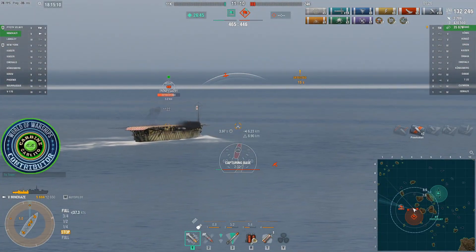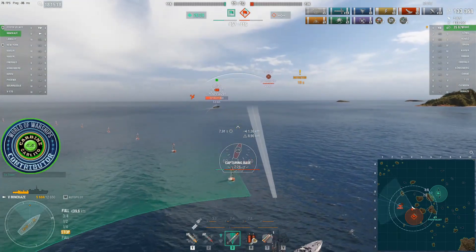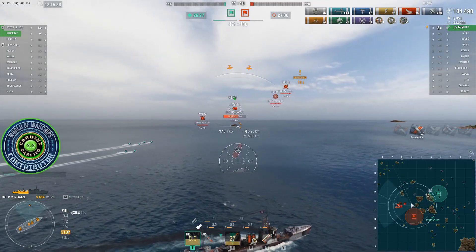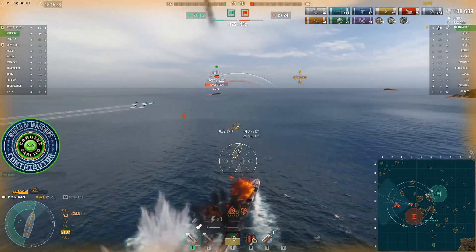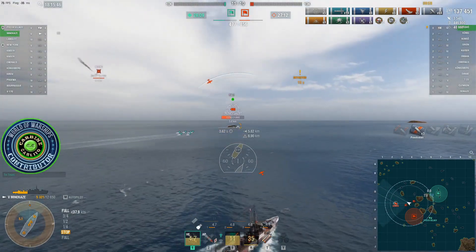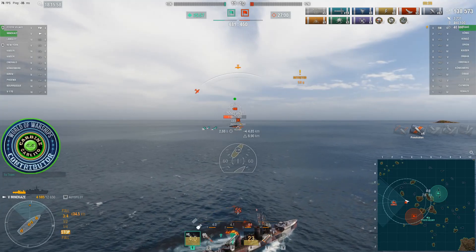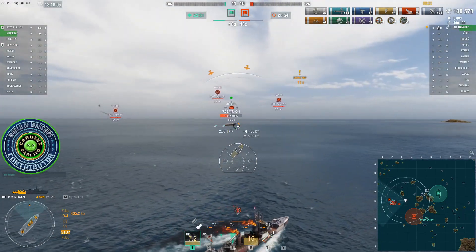Considering we had lost eight ships compared to the enemy's three at one point, I'm thinking this could be an epic comeback. Trying to push a little bit wide so I can get shots at his superstructure. He's coming at me with rockets again. He does set me on fire and knock out my engine. I'm slowly getting closer to him — and you can see how many shell hits I already have in this game for a Minakaze. He knocks out my engine again, and I'm up to 67 shell hits, which is very unusual for a Japanese low-tier destroyer.